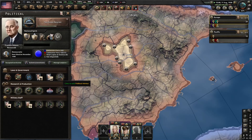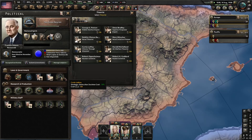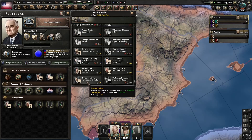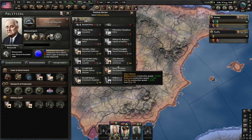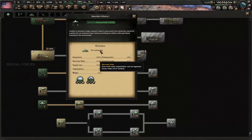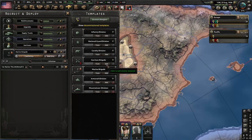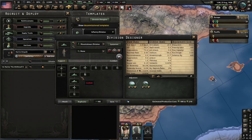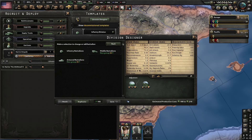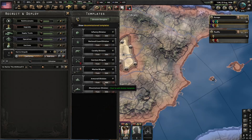Over here we have 150 political power. Let's go ahead and get the armaments guy — our war industrialists. We'll do that one for now. And we got our mountain infantry, so we can make our ranger template. It's going to be pretty similar to the marine template — they're probably identical, actually. Maybe an anti-tank instead of anti-air.